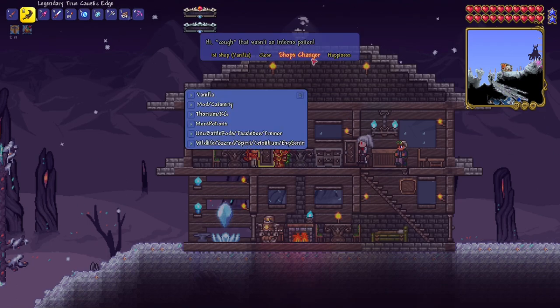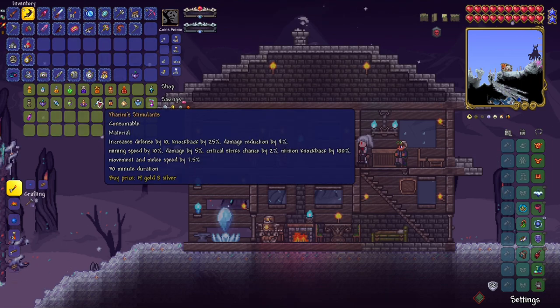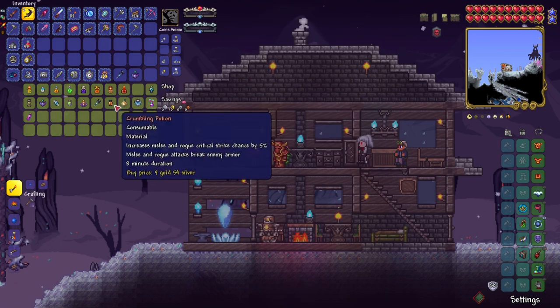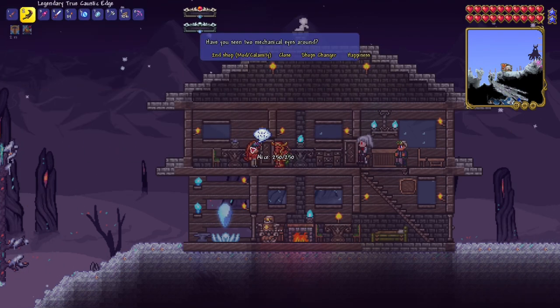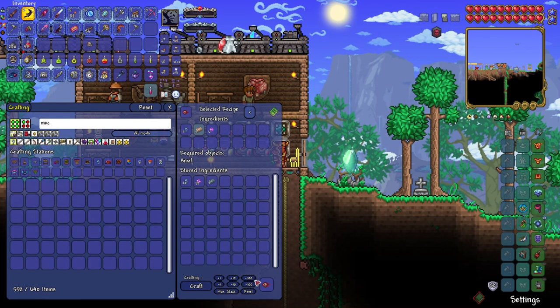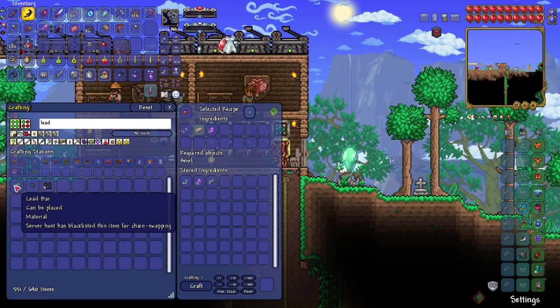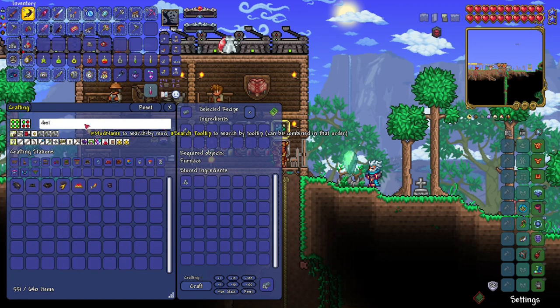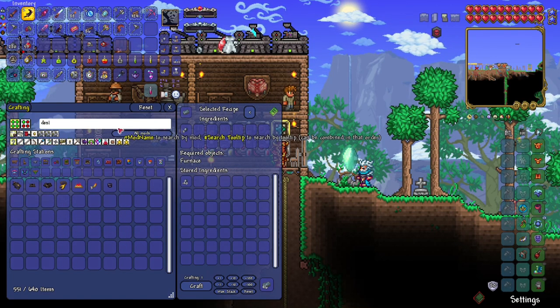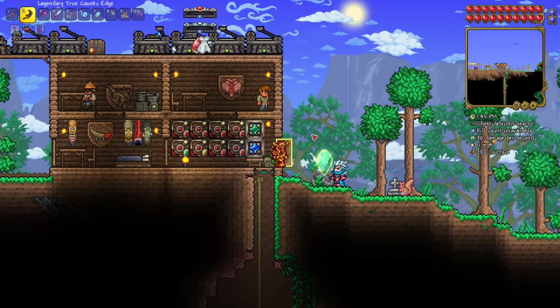I definitely want to fight the Twins first since we almost beat it last time on the fly. Which potions do I need? I definitely want the triumph potion — this combination potion is really good with a 30 minute duration. We want the cadence potion too. The other potions I can just buy from the regular shop. All I have to do now is craft some lead bars, make the mechanical spawners, and that's pretty much all the prep I need.